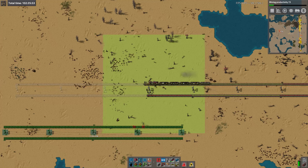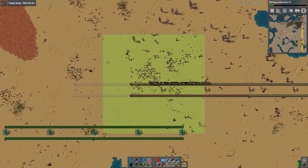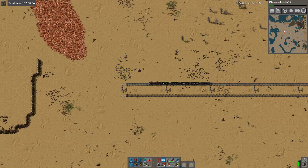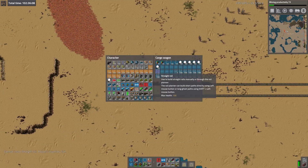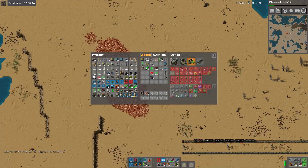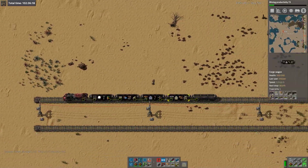A couple of other funny things happened while you were away - some trains got eaten by biters. Which means that I lost the things that were saying what should be where. It's not a large patch, is it? It's got lots of stuff in it but it's not very big.